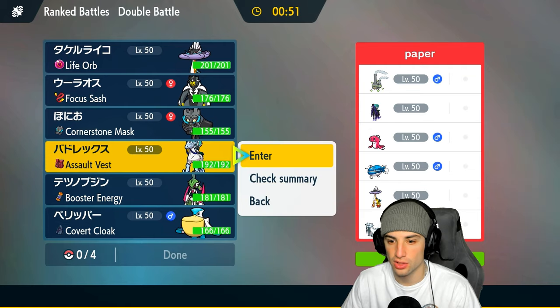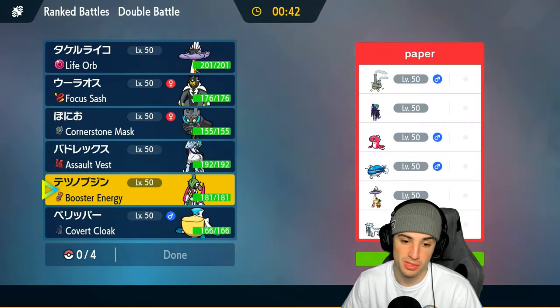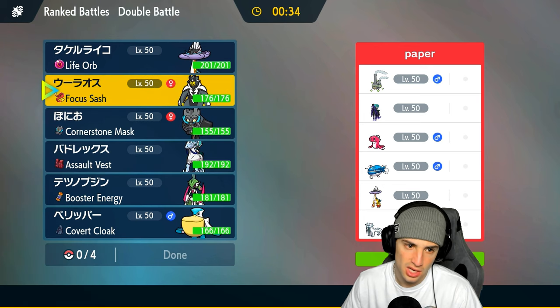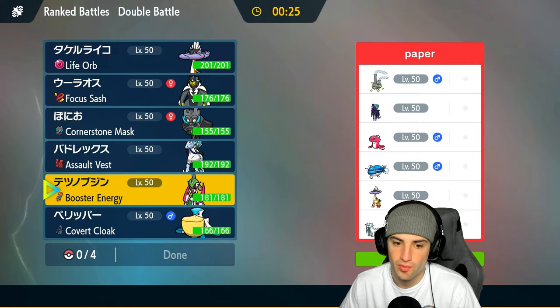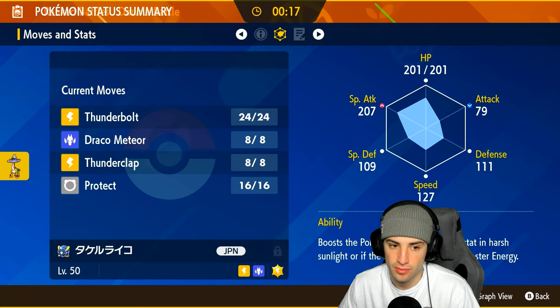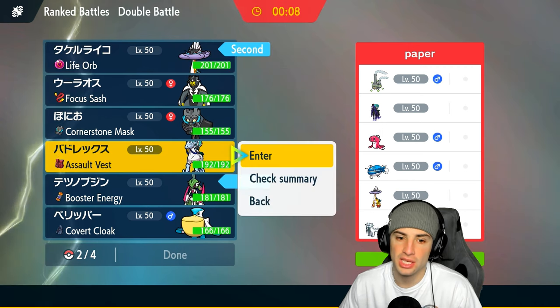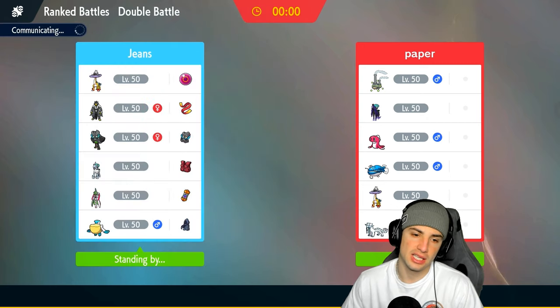I could lead Iron Valiant just to get some speed control with Icy Wind — it has Booster Energy into Speed. They don't really have speed control except maybe EWave on Raging Bolt. One thing I might not want to do is set rain because Dondozo can thrive with Wave Crash. I think going Iron Valiant is a pretty solid lead. I'm going Iron Valiant, Calyrex in back, and probably Ogerpon — Cornerstone Ogerpon with Sturdy kind of acts as a Focus Sash, which I like here.